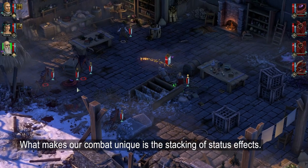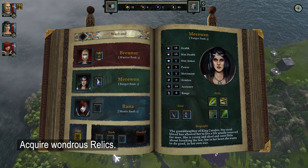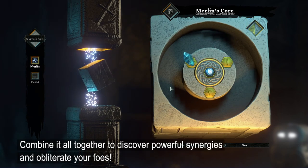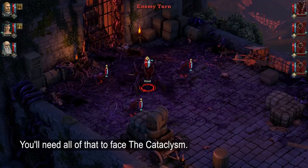What makes your combat unique is the stacking of status effects. Learn and upgrade skills. Acquire wondrous relics. Unlock ancient spells. Combine it all together to discover powerful synergies and obliterate your foes. You need all of that to face the Cataclysm.